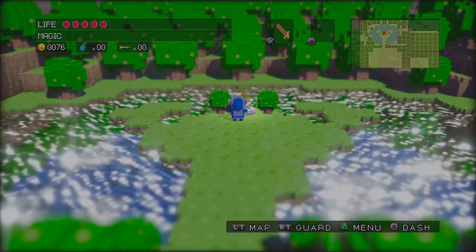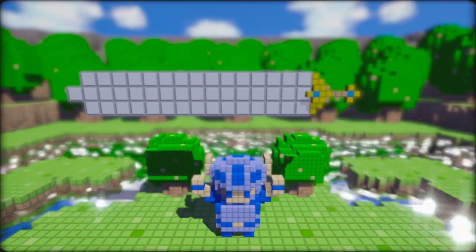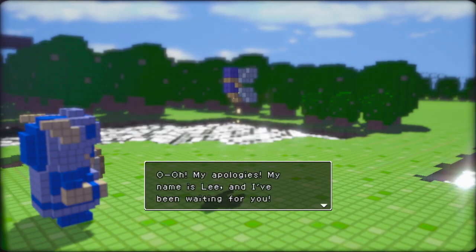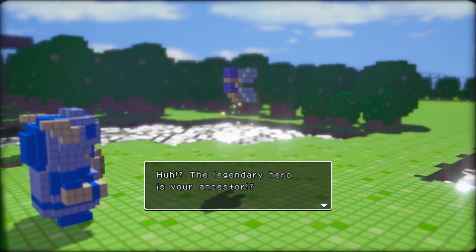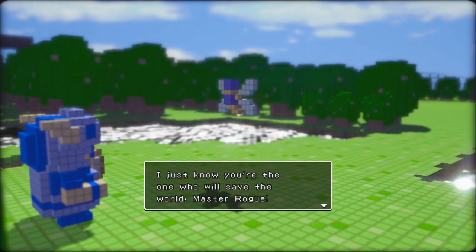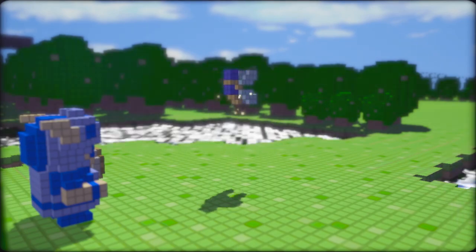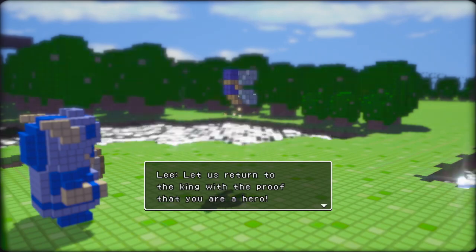We finally did the one task we were supposed to do. There's an old sword stuck deep inside its stone base — pull it out? Got the ancient sword. The true hero has finally emerged! My name is Lee, and I've been waiting for you. Please tell me your name, great hero. Rogue? Such a fitting name for a hero. The legendary hero is your ancestor? No wonder that sword looks so right for you. I just know you're the one who will save the world, master Rogue. Let us return to the king with the proof that you are a hero. FromSoft ripping off Berserk again — we just got Puck.